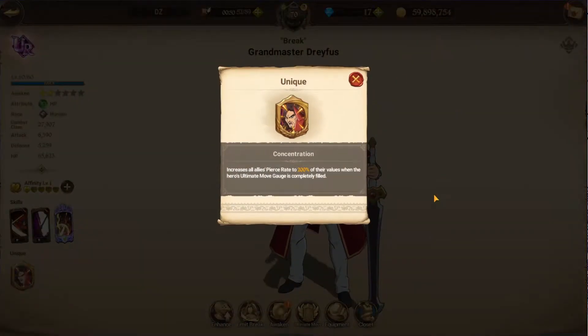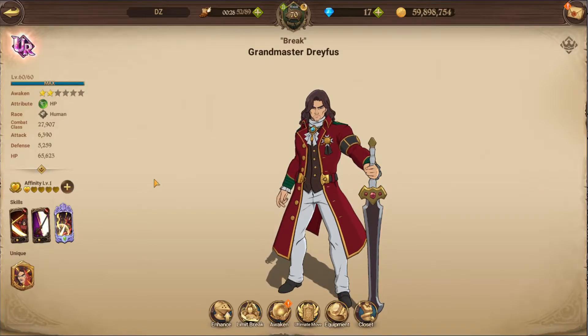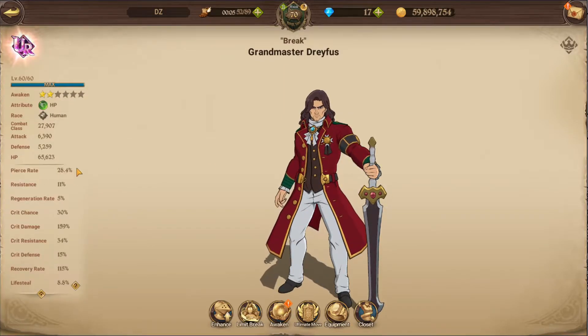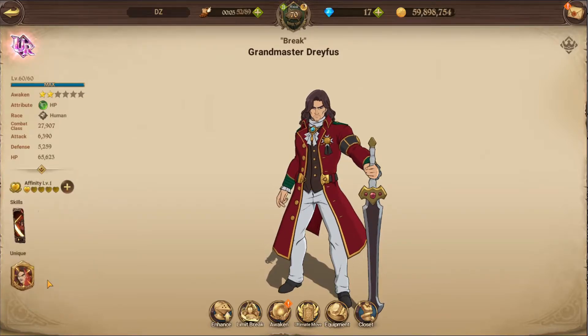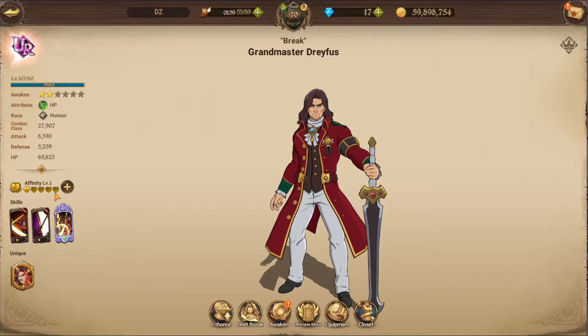So, first of all, his passive — when his ultimate gauge is full, he basically doubles all the pierce rate of all allies. That's nice with characters like Blue Demon Meliodas or Red Howzer; it's a really cool passive. On himself, this passive is actually useless because he doesn't have any pierce rate at all.